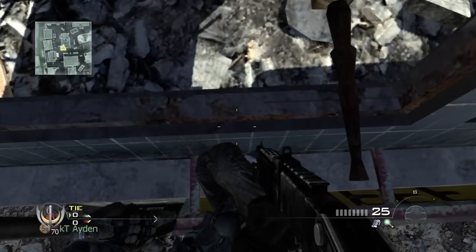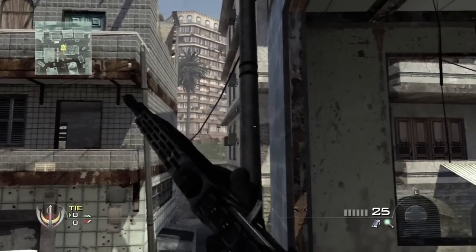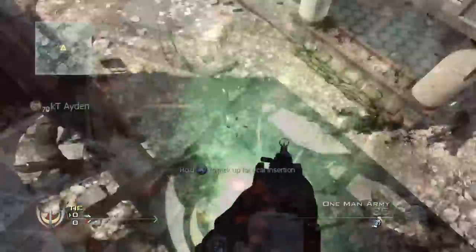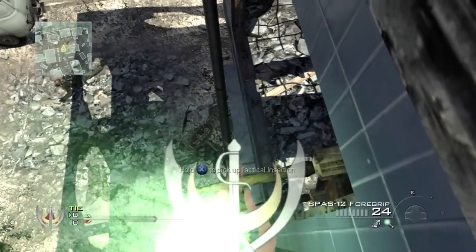You're going to want to come over here by this table and shoot 1, 2, 3 and have your friend boost you up here. The classes that you want to have are 1-man army, lightweight, and steady aim, and then marathon, lightweight, steady aim — whatever you prefer — just so you can switch back.